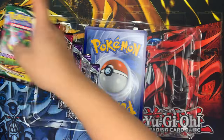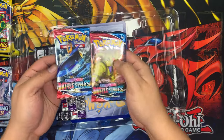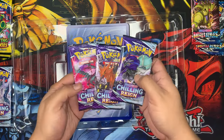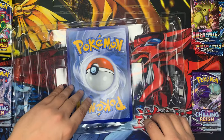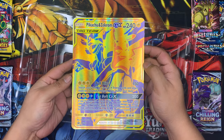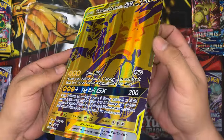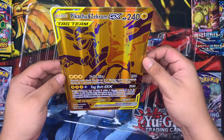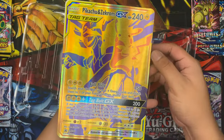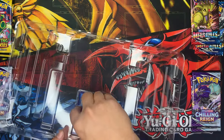We got one, two, three Evolving Skies. We got one, two Chilling Reigns. We got one, two Battle Styles. And we have another three Chilling Reign packs. And of course, we have none other than our Jumbo Holo Zekrom and Pikachu card.